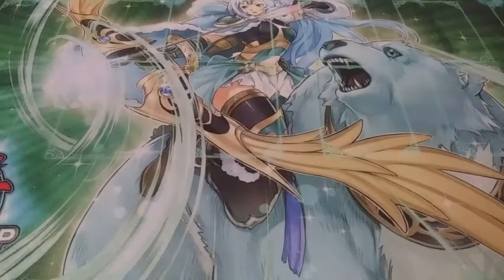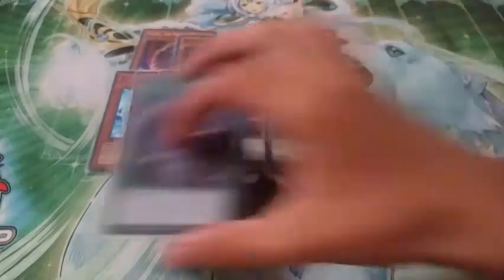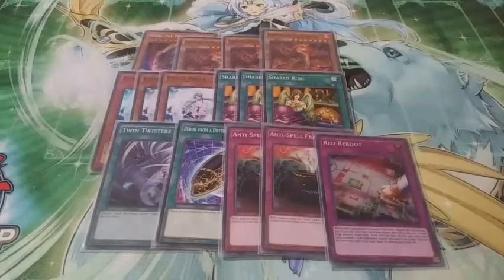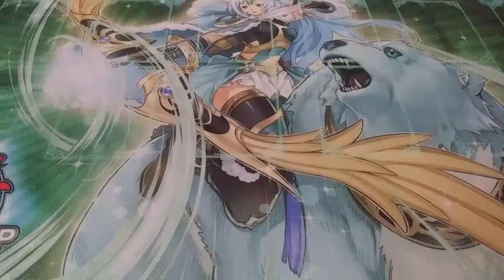The side deck is personal preference — I only sided for specific matchups: Nibiru, three Dokkaebis for the Spiral matchup, Effect Veilers if I really needed the setup, Shared Ride against search matchups, the third Twin Twisters if needed, Burial from a Different Dimension to reset my plays, two Anti-Spell Fragrances for spell matchups, and Red Reboot against trap-based decks. That's gonna do it for my deck profile. I went 1-1-1 at my locals: a win against Cyber Dragons, a draw against Invoked Dolls, and a loss to True King Dinosaurs because I bricked. I definitely think this is one of the best budget decks in the format — it should not be ignored. If you enjoyed the deck profile, leave a like and subscribe if you want to see more Yu-Gi-Oh content. Have a good day — peace out.